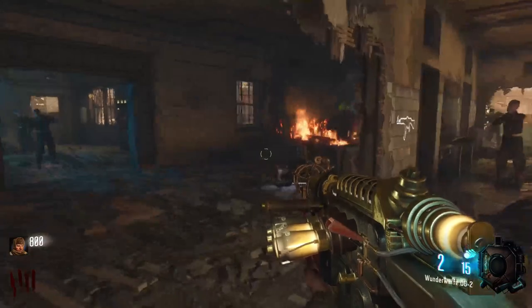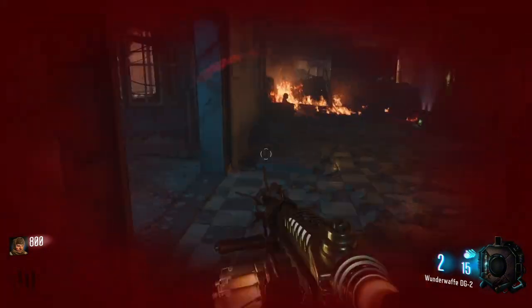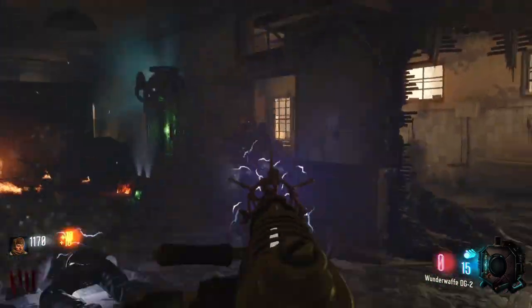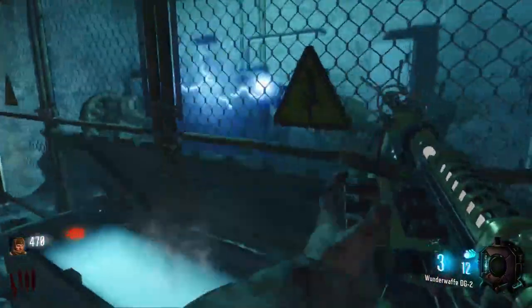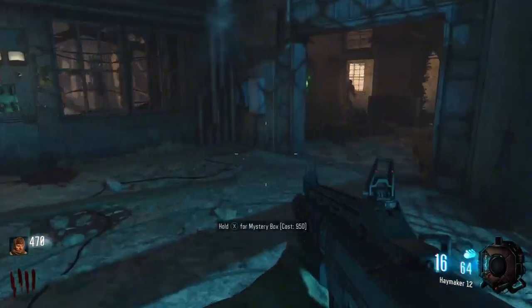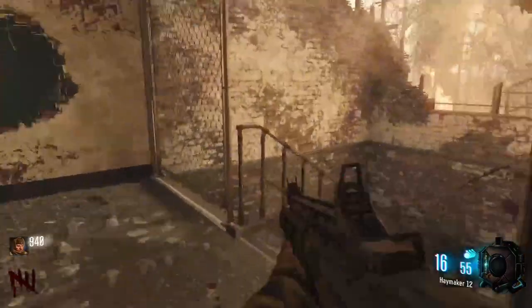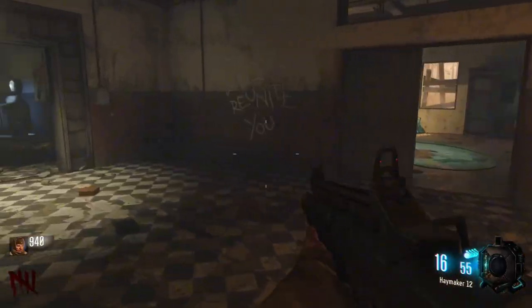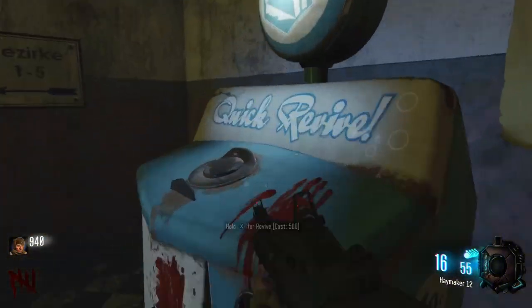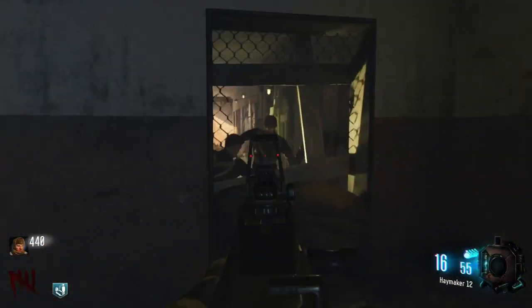Round 4 and we're doing pretty good at the moment. Round 5 is probably going to be our demise. We're going to use the Wonder Waffe to try and build up points so we don't die. We're going to train in this little area — I killed all 5 of them, how good. I'm guessing this gun's actually decent. We need to get quick revive so when we go down, we don't fully die. We're going to try and open up the entire map.